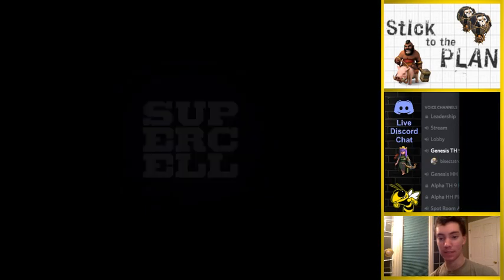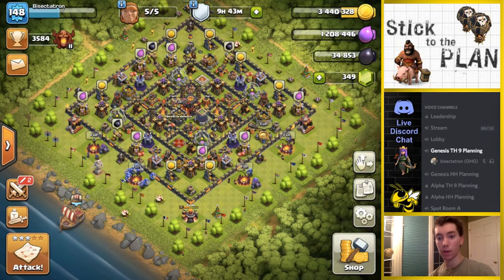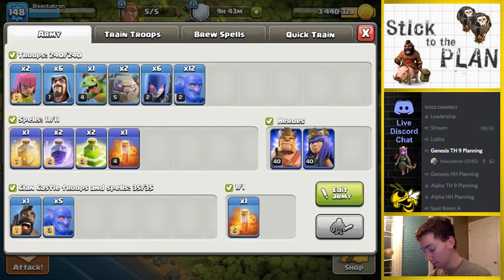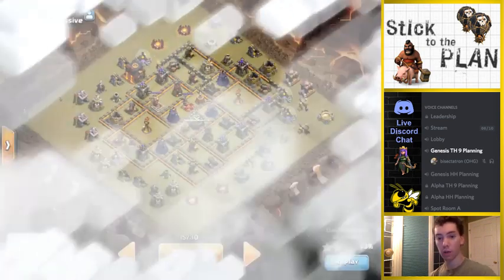I almost never do this type of attack. I was going to do another hog attack, and then I just thought — you know what, I don't think I need to. I don't think that's the right play here. I think just a more simple attack can get the job done. Making sure I have everything — I have some archers for the corner huts, 12 bowlers. I'll drop two bowlers and a wizard with each of those groups of witches, then I'll drop my golems, then start in with the stuff behind the golems. Pretty straightforward attack, much more straightforward than I'm used to. This base was scouted for a queen walk hog attack — not going to do it.